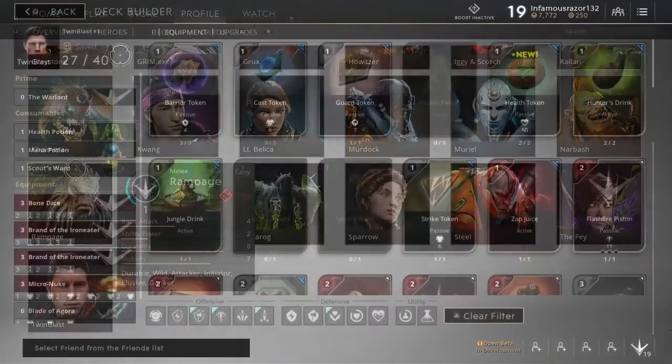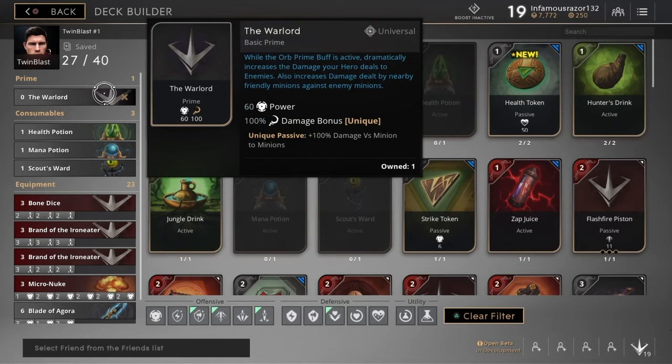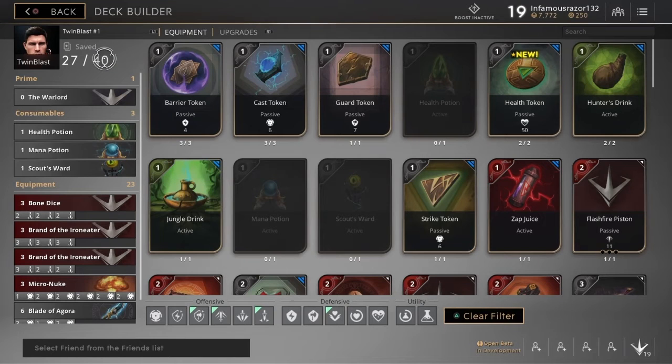This deck build is going to be 27 out of 40 card power for Twin Blast. For the first prime card we're going to have the Warlord, which gives us 60 power and 100 damage bonus.